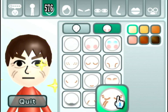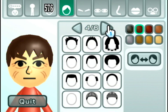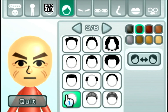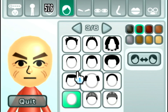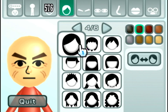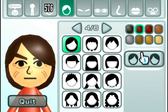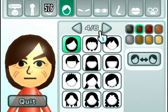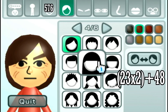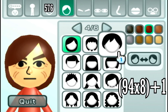Let's make the most hideous Mii we can. For the hairs, there are twelve styles times six colors, which is seventy-two options, but there's one option for no hair. So there are seventy-one different hair styles, and twenty-three of them have options for parts — left side or right side. So twenty-three times two plus forty-eight without parts makes ninety-four different hairs. Ninety-four times eight different colors plus one option for no hair makes seven hundred and fifty-three different hairs.